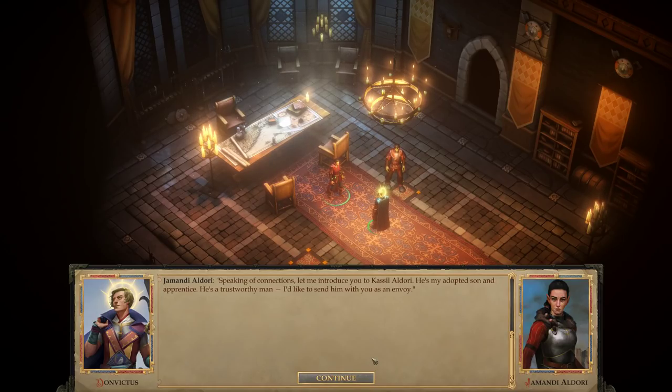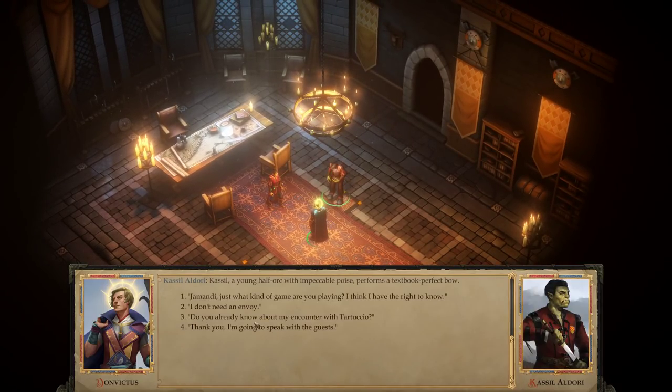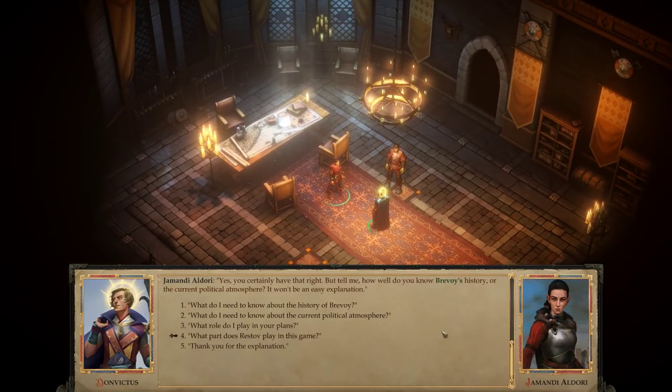'Speaking of connections, let me introduce you to Kassil Eldori. He's my adopted son and apprentice — a trustworthy man. I'd like to send him with you as an envoy.' Kassil, a young half-orc with impeccable poise, performs a textbook perfect bow. 'Jomondi, just what kind of game are you playing? I think I have the right to know.' 'Yes, you certainly have that right. But tell me, how well do you know Brevoi's history or the current political atmosphere? It won't be an easy explanation.'